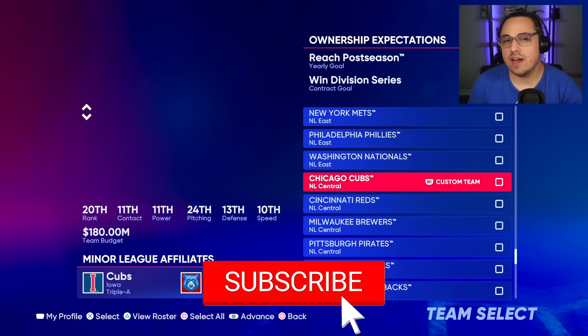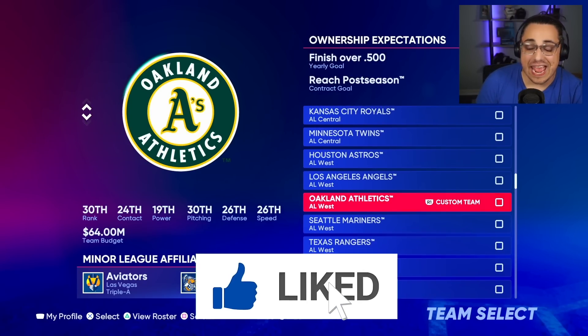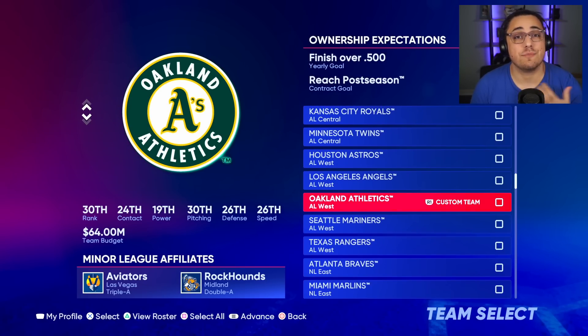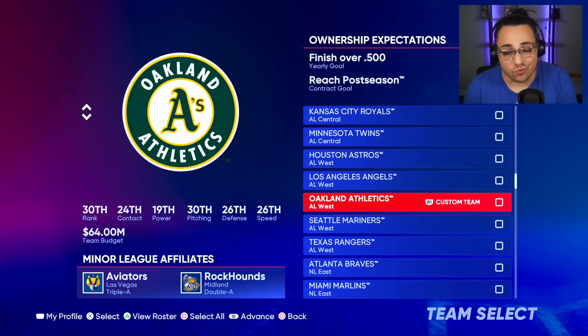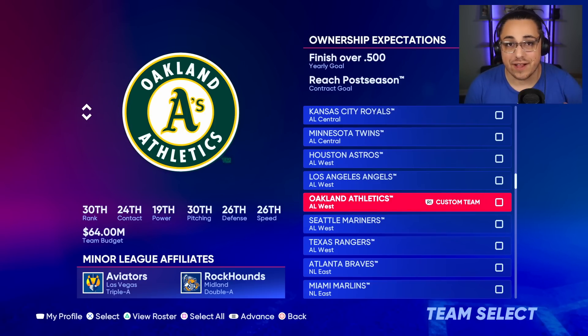Today we're going to build the cheapest team possible. The other day I did the most expensive team, and now I can't spend any money — well, just a little bit. This is kind of a play-off of what the Athletics did this off season, where they really didn't spend any money signing new players, essentially running with the same roster or bringing in players on really cheap deals.